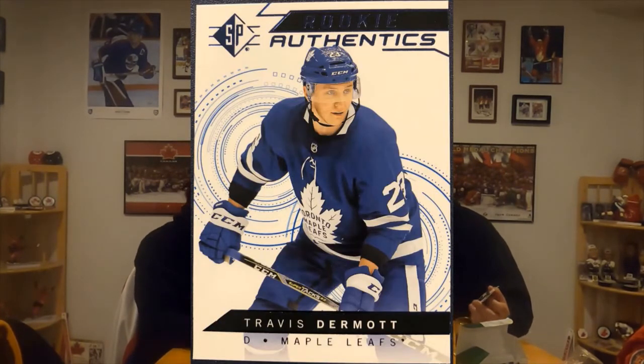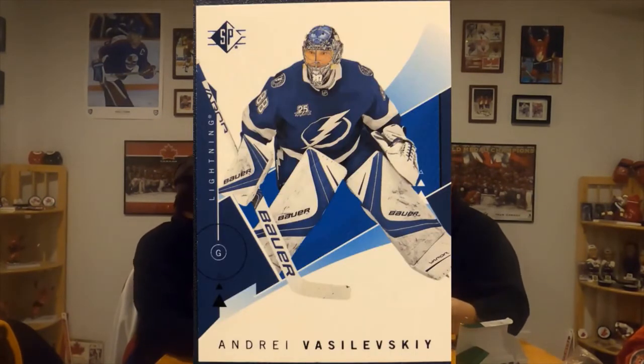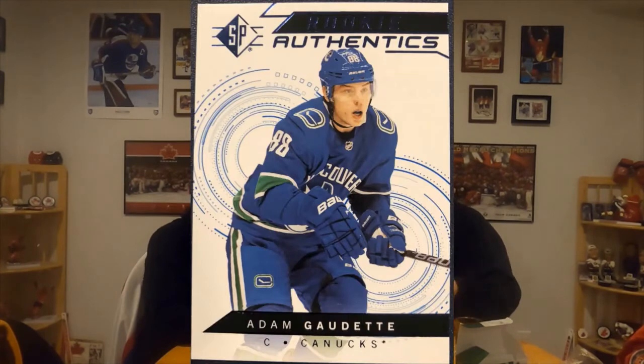The Travis Dermott and the Eric Stahl. Drake Batherson, Rookie Authentics. Let me tell you something about Drake Batherson. Is this Vasilevsky a blue too? Yeah. Drake Batherson — his dad was a player too, right? His dad is Norm Batherson. He played for Acadia University, and he played for Belleville for a cup of coffee. Jordan Greenway Rookie Authentics. Oh, and a McDavid base card too. John Mayhem base card.